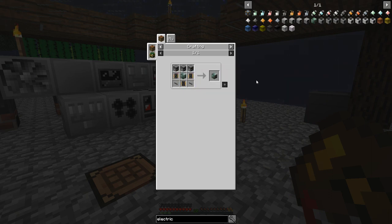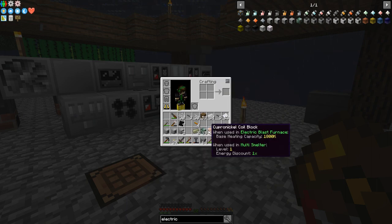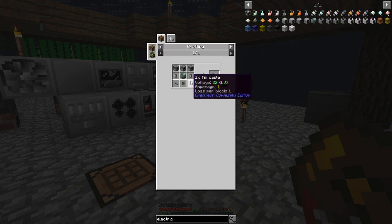I need one more heatproof machine casing. I wonder if I can use the one from the last quest - I made extra anyway. I think the last quest made me use 12 in the construction, and then I have one extra, that's why it said 13. So I need three circuits. I'll be back in just a few minutes to work this out.